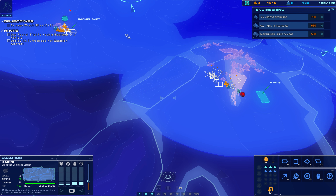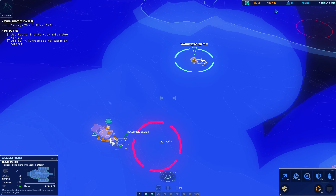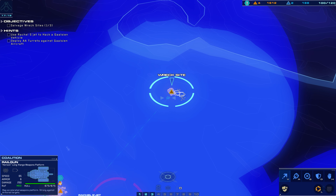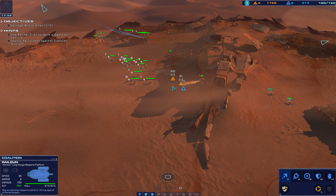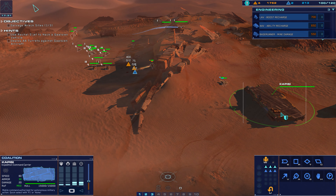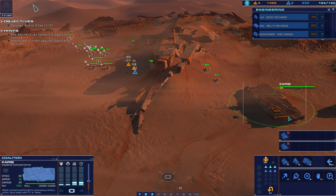Intel, we found an artifact at this location. Looks promising. Continue salvaging. That didn't take long — Galseon forces are responding to our salvage operations. Galseon strike group confirmed on sensors. Redirect offensive forces to our salvage crew's position. Galseon air units are probing our position. Anti-air turrets now available for construction. Anti-air turret templates loaded into the base runners. The main assault force will arrive soon.